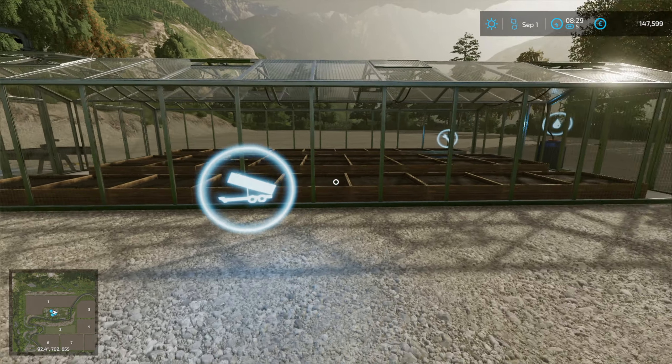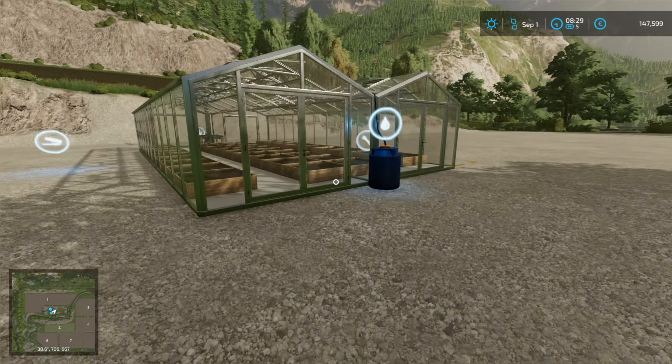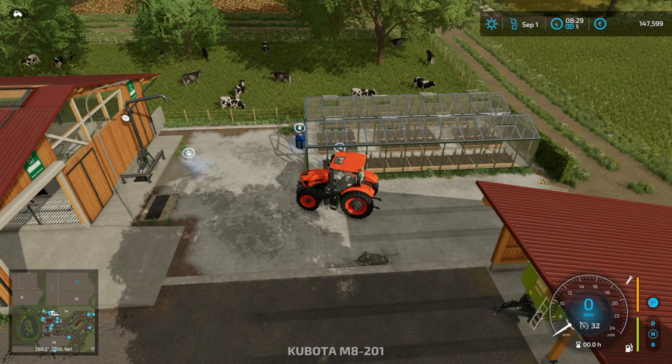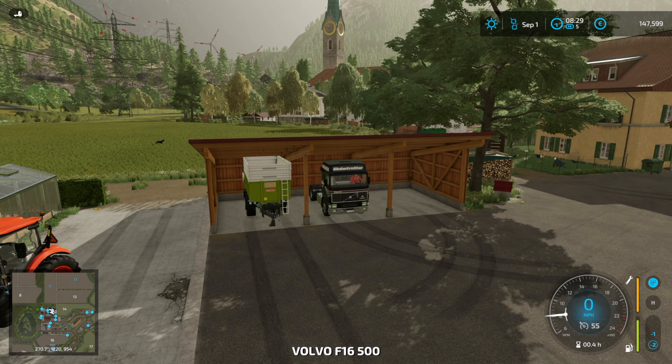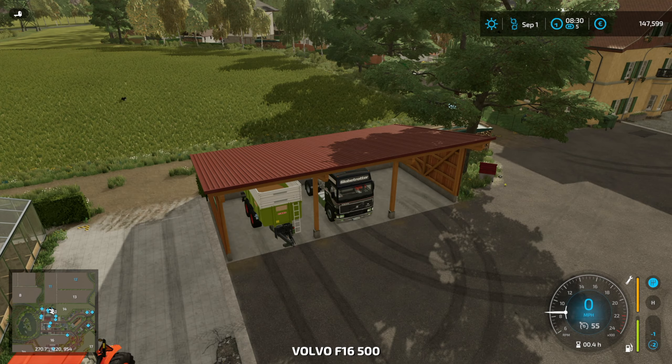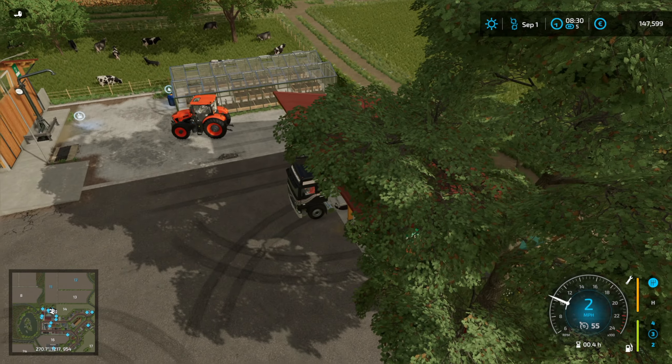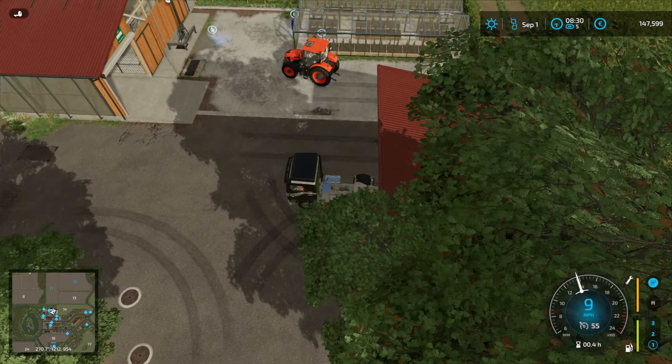First I'm going to put seed and solid fertilizer in it. To get it fully working we also need herbicide and water, so let's go back to the lorry. I'm going to get a big tanker to put water in that greenhouse and the existing greenhouse, which isn't working because there's no water in it. I'll see you at the shop.